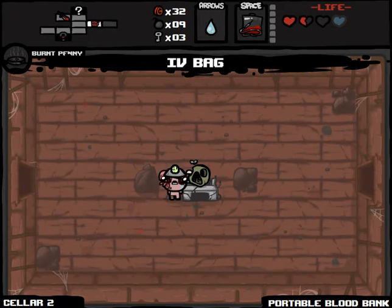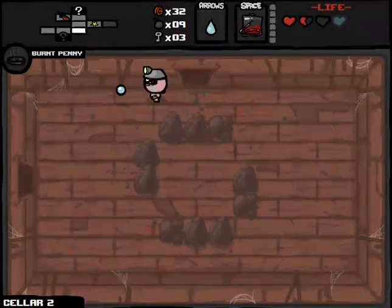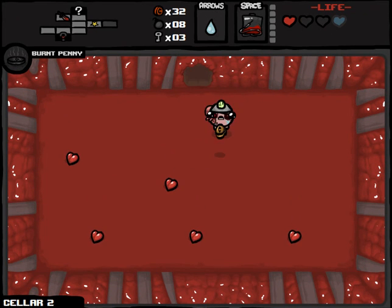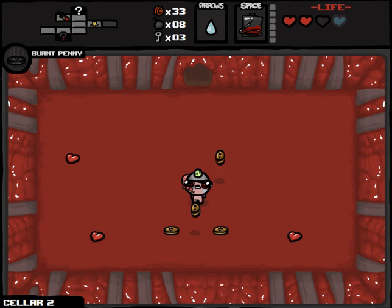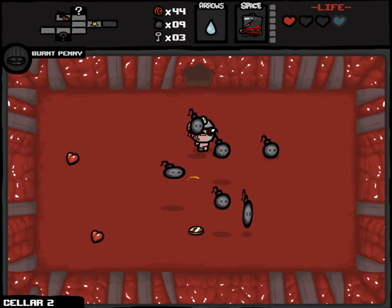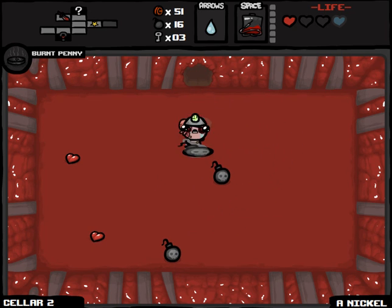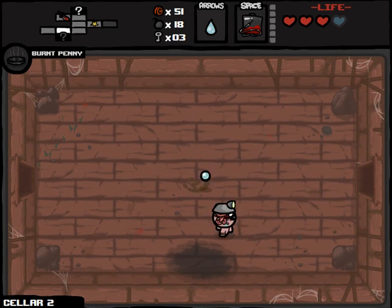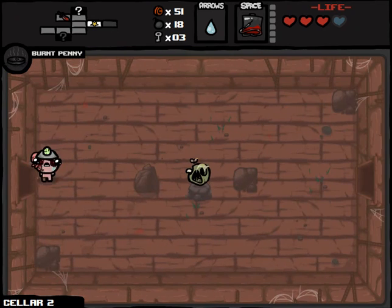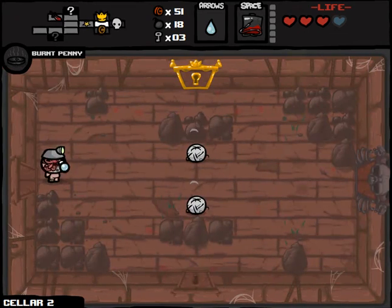We have IV Bag. What we're going to do is get as much health as we possibly can from down here. Even if this might seem like a waste of time, it's going to allow us to get so many bombs if nothing else. We'll pick one up and then play another four times. If you play it fast enough, you don't actually get hurt. We are up to 17, 18 bombs and 51 cents here on the second floor. We'll hold on to the IV Bag for now just in case we come across more Red Hearts.